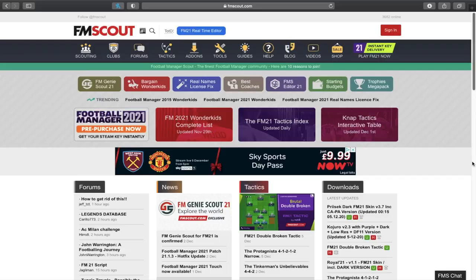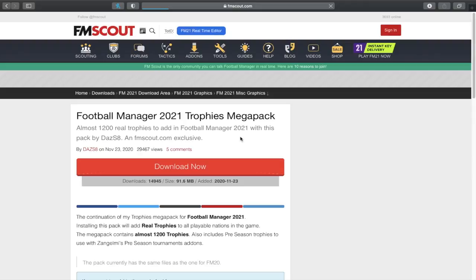The trophies mega pack — how do you install it? It's very easy. I'm going to be showing you how to do it on Mac right now, but a similar process applies for Windows; it might even be easier on Windows. There are a few extra steps on Mac, and as always FM Scout provides a step-by-step tutorial on how to install it for both Mac and Windows. Go to fmscout.com and you'll see the trophies mega pack listed as one of the tabs — just click that button.